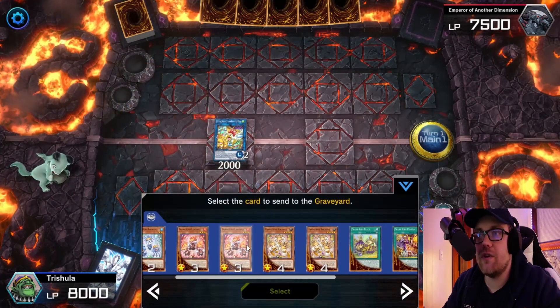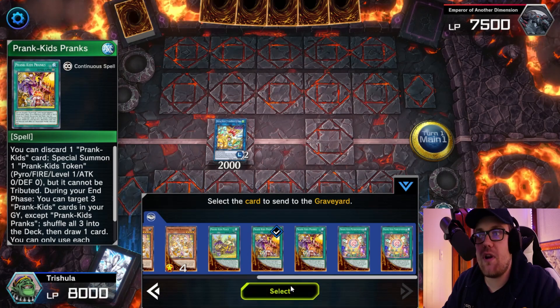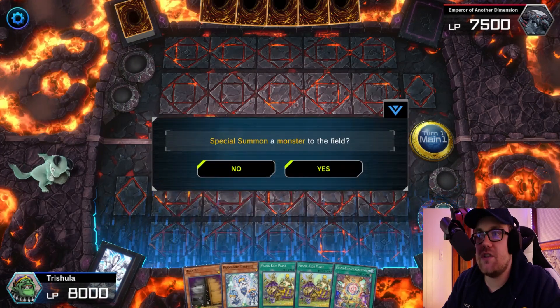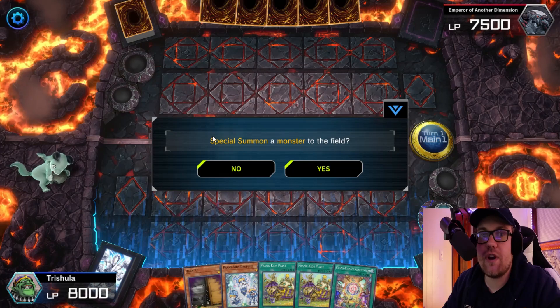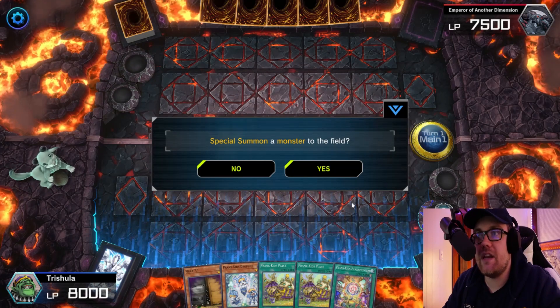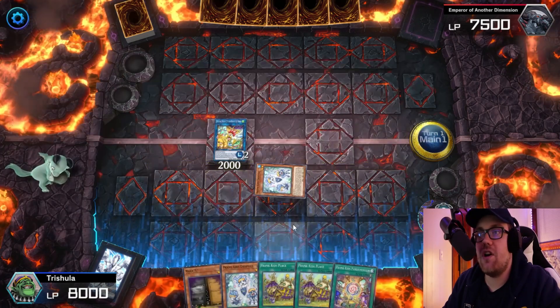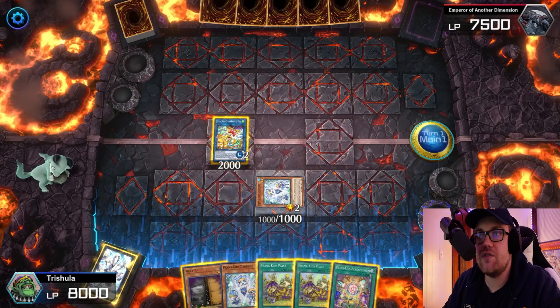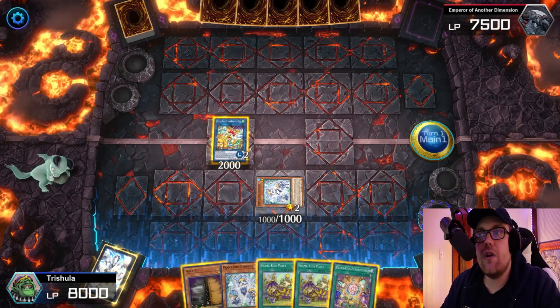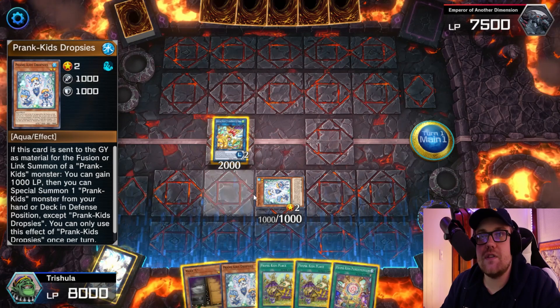We're going to use our Doodledoo to search Pandemonium. Then Fanzies is going to send the other card — Prank Kid's Pranks. Now if you already have the Pranks in your hand, or say you searched the Pranks with the Doodledoo, you would do the opposite and send Pandemonium to the Graveyard. We are going to then summon another Kid, one of the ones we haven't used. At this point you should have gone through all three of Fanzies, Dropsies, and Lampsies.